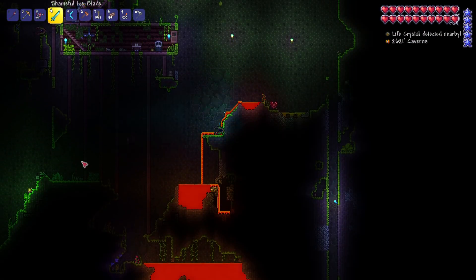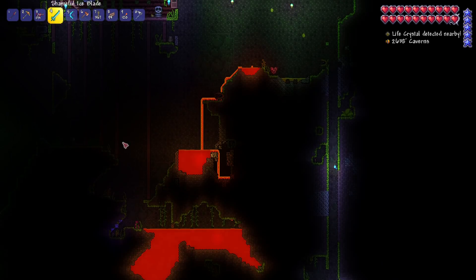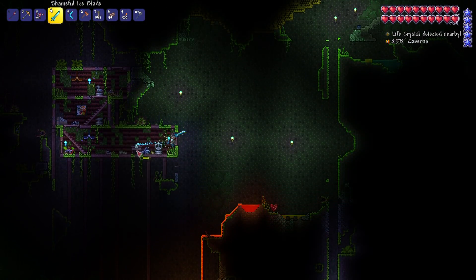I think when we do the Wall of Flesh it's going to be a case of using regular dynamite rather than an explosive bunny. Maybe there's an alternate method to beat the boss — I've never tried, but we'll figure it out and do it together.